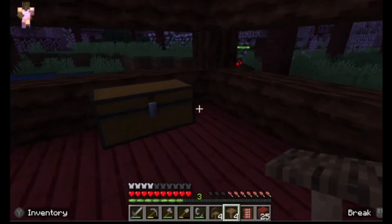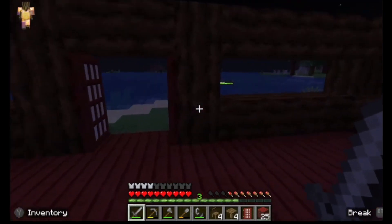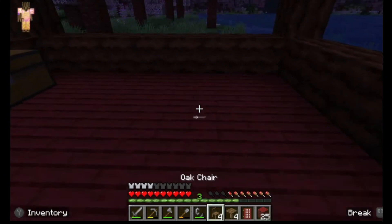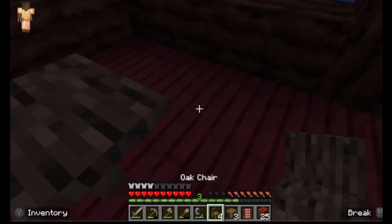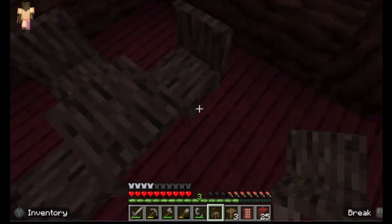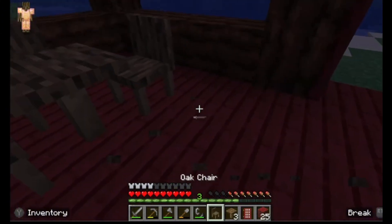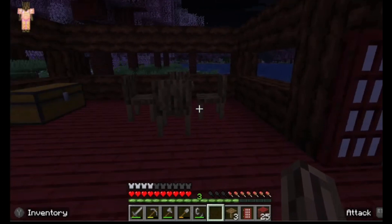Get out of my freaking house! I want to make a kitchen. I don't know how these work, so let's do it. You can actually sit on them — this is sick. And you can mine while sitting. We have a freaking kitchen table! That's sick, it looks so cool.